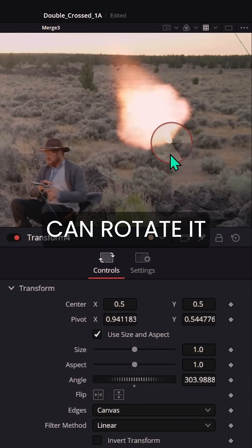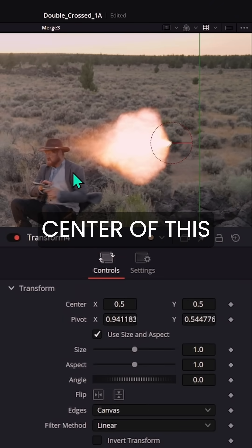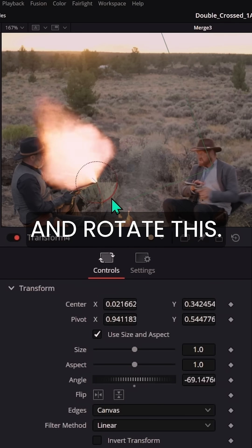So now when I rotate this, I can rotate it like this and it'll scale around that. It's so good. So now I can take the center of this and just move it over to the edge of the muzzle and rotate this.